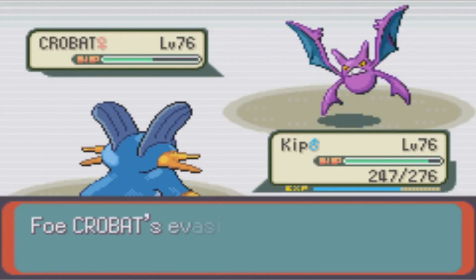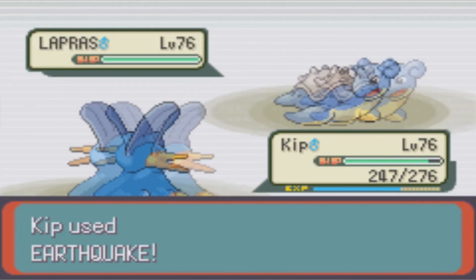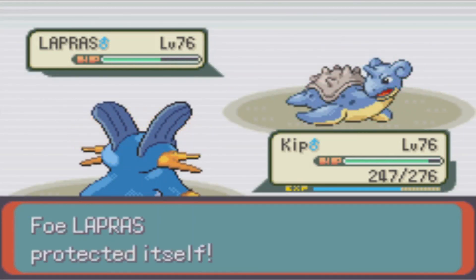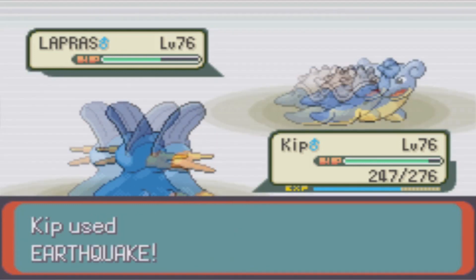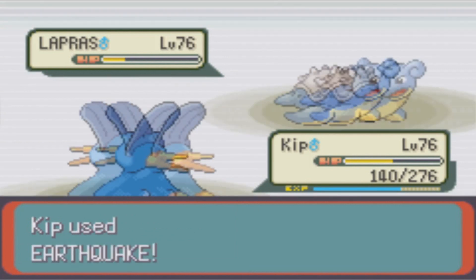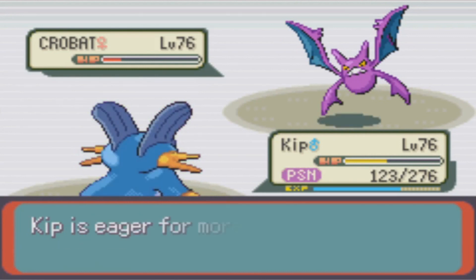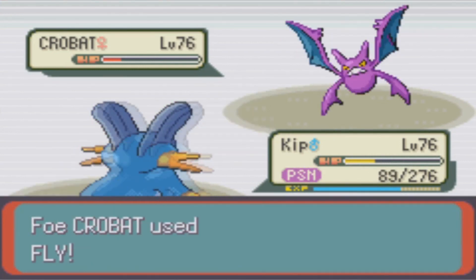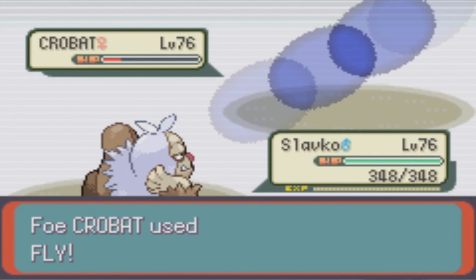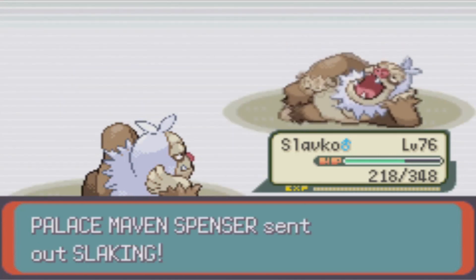At this point, Spencer switches over to Lapras. Lapras also tries to use Confuse Strats, and more than that, also attempts to get me with Horn Drill — a very low accuracy attack, but an attack that will one-hit KO any Pokemon it hits. Thankfully it misses, and after a couple of Earthquakes, the Lapras goes down, and I still have about half of my health left. Crobat poisons me and then starts using Fly to avoid my attacks. This combined with a few skipped turns leads to Kip going down, and me bringing out Slavko in retaliation. Crobat keeps using Fly, and I just spam Fight until he finally gets the opening he needs. Eventually a Slash lands, and then we're off to Slaking vs Slaking.